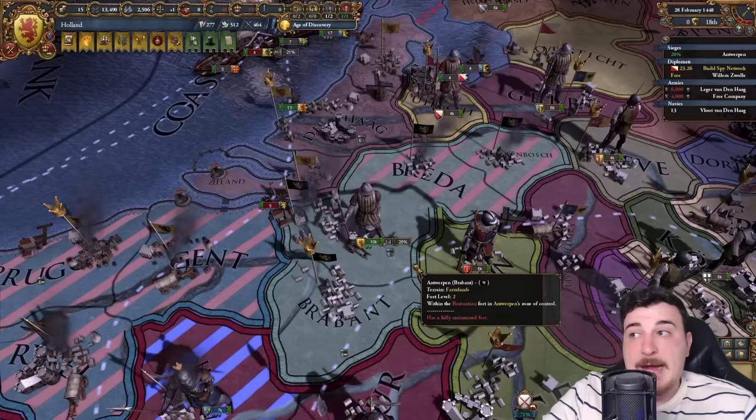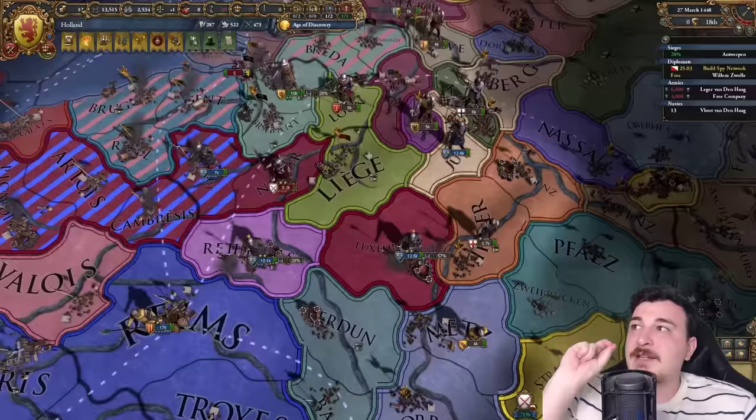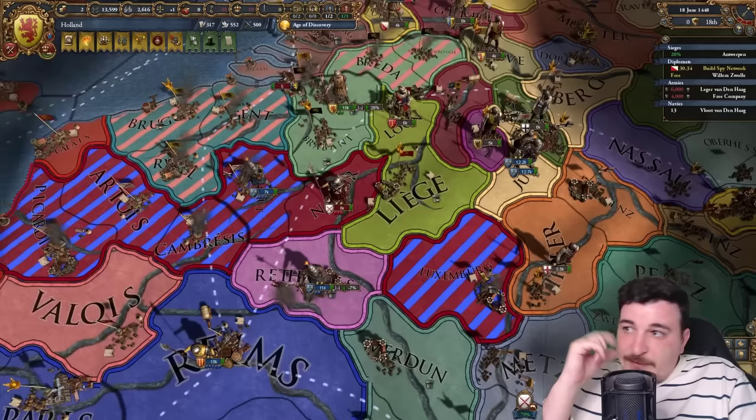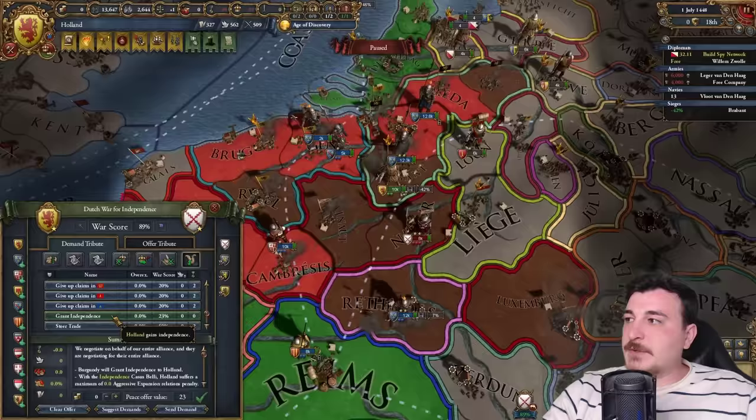This fort has been stuck at 21% for nine ticks. It just went up to 28% now — I hate this game sometimes. Meanwhile, these guys just started sieging Luxembourg and it's already at 57%. A third time failing at 28% on Antwerpen — worst fort ever. I'm not making this up; the RNG is absolutely terrible here. They took Luxembourg way before I even took Antwerpen. 601 days!